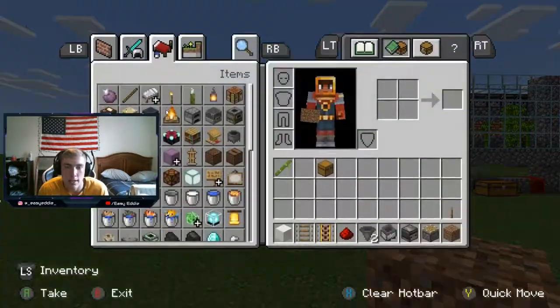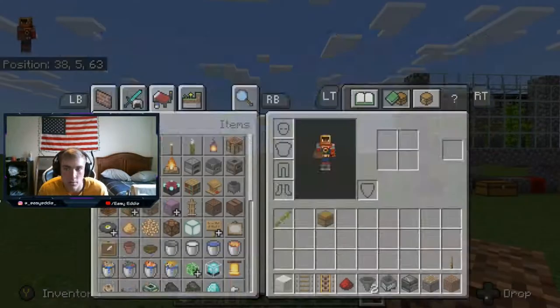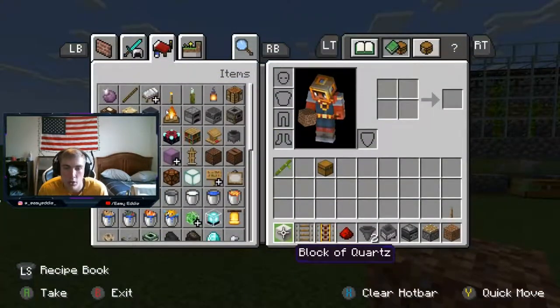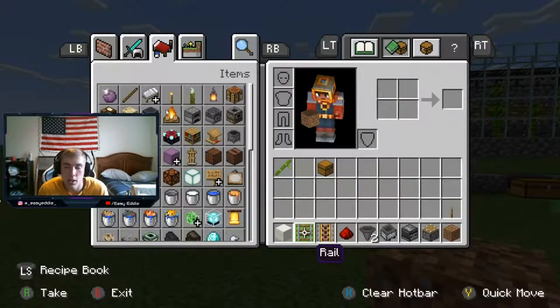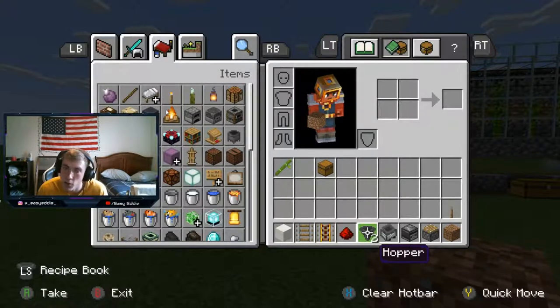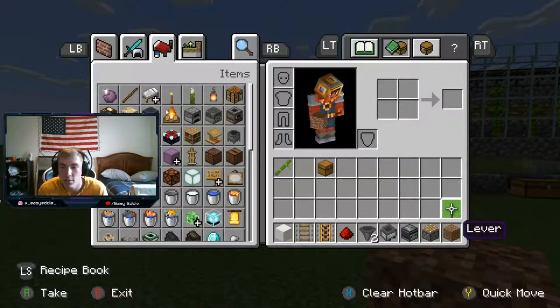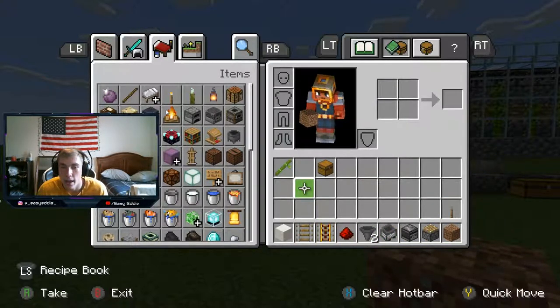What you're going to need to build this is a bunch of blocks of your choice — for this build I did cobblestone, but for showing you I'm going to do quartz. You're going to need some rails, some powered rails, some redstone dust, two hoppers or more depending on how much storage you want, a couple chests, a minecart with a hopper, some observers, pistons, dirt, some levers to power the powered rails, and some bamboo.